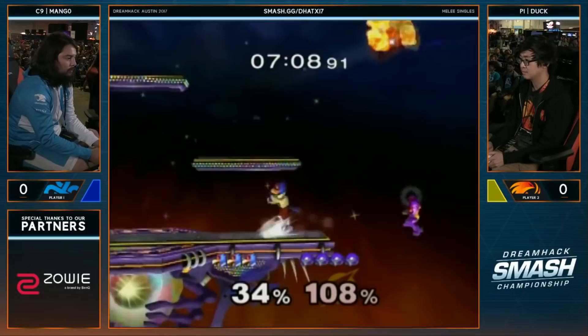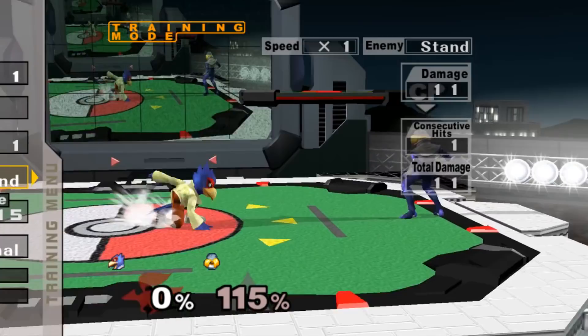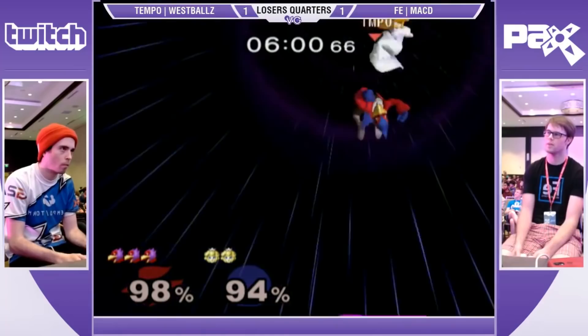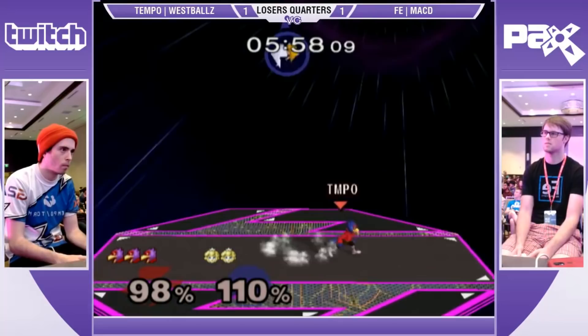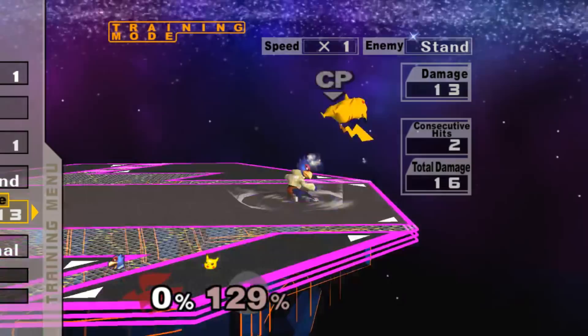Down Tilt is a fast and lethal kill option that sends your opponent away at a unique 75 degree angle. This means it's a great way to kill off the top on stages with low ceilings, and it'll kill at an earlier percent when you're closer to the edge because of the angle it sends you at. Since the kill is primarily off the top, this makes it a great option against lighter, floatier characters like Jigglypuff, Ice Climbers, Peach, and Pikachu.